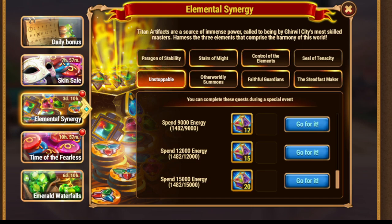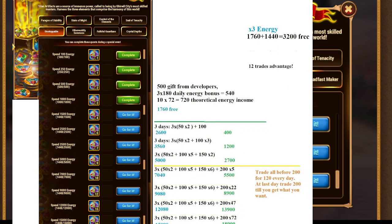We have calculations which allow you to check where you plan to stop and which amount of emeralds you need to spend. Be careful with that — in case you have extra energy, you get 3,200 for free, so that's a 12-trades advantage. That's the reason why I wanted to highlight: be careful with energy.